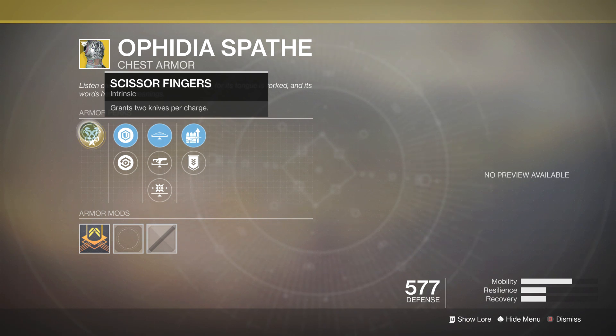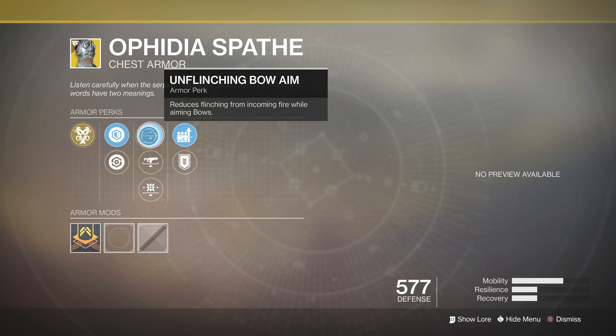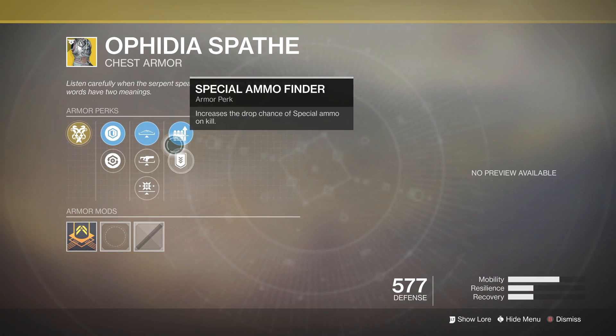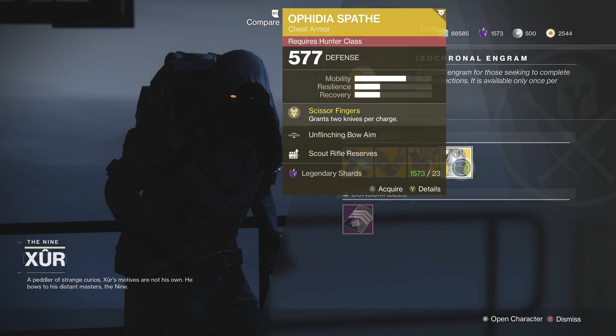Last but not least, we've got the Ophidia Spatial for the Hunter. For this you get Scissor Fingers: grants two knives per charge, plus Plasteel Reinforcement and Restorative Mod, Unflinching Bow Aim, Unflinching Fusion Rifle Aim, and Unflinching Kinetic Aim. You've also got Scout Rifle Reserves and Special Ammo Finder.